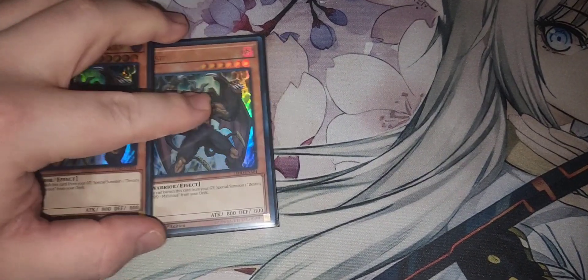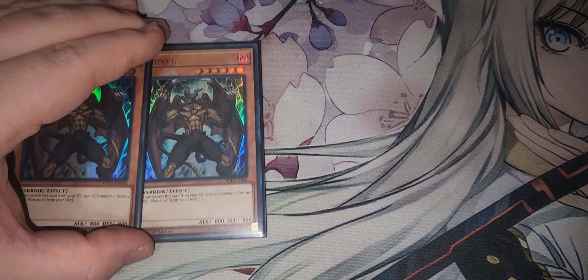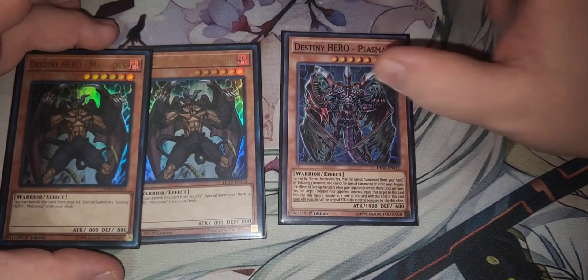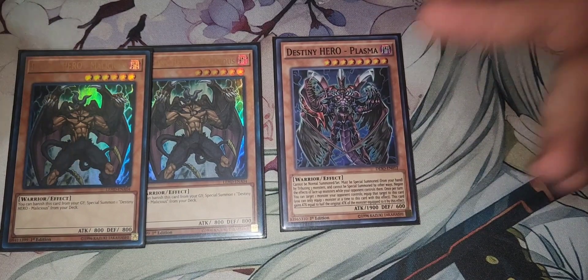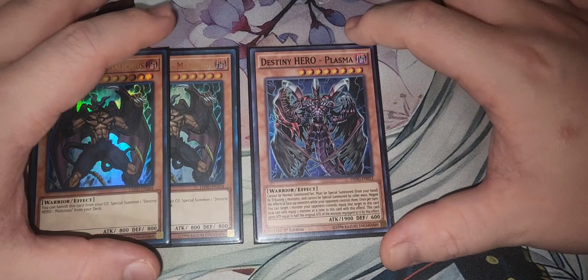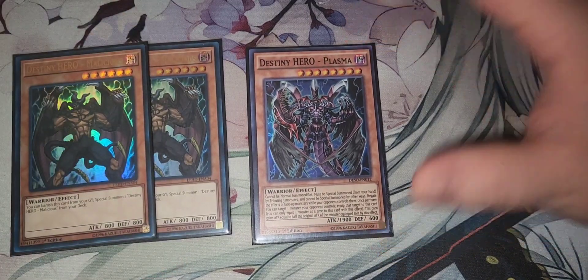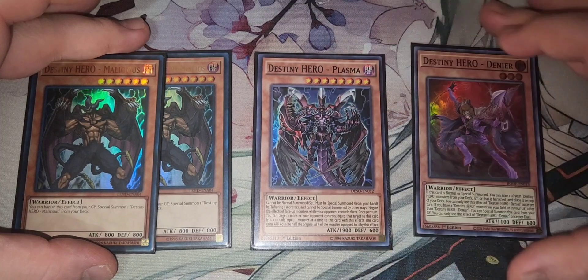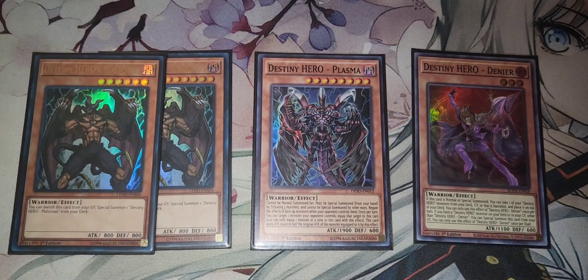Two Malicious — will this card ever come back at three? I don't know. Hero Lives at three, which I think is just enough. Plasma — sometimes you just want to spam Heroes and summon Plasma. Plasma is kind of broken in this format; it's mean because a lot of decks just don't have a built-in out to it. We also have one Denier.